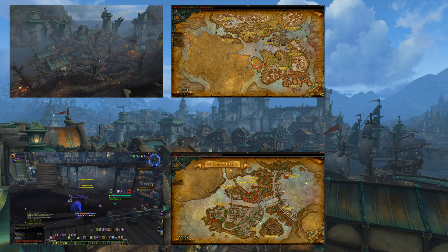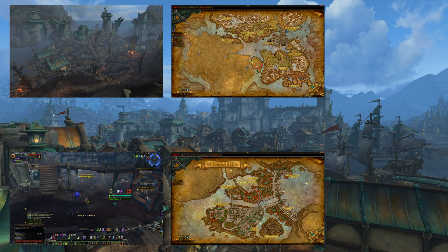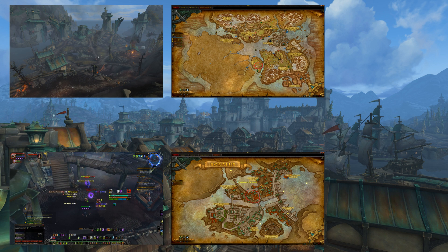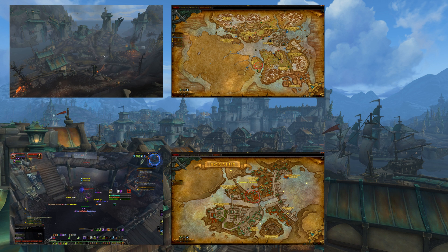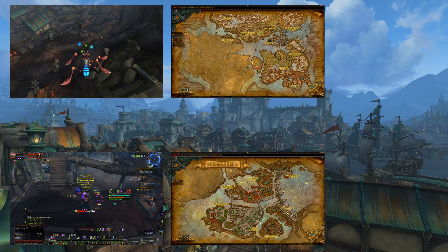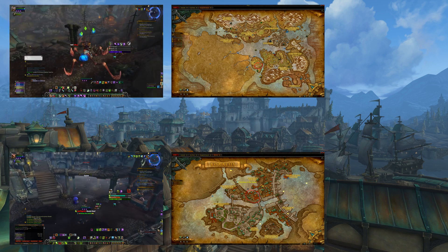A great way to farm efficiently is to get a group for spots that respawn quickly. One spot is in the Alliance capital city from this new expansion, another is Visual Hill. There are a lot of spots I could go over all day, but it's up to you what you choose. We'll actually go over more spots live during a stream. That covers tailoring — I probably missed some things, but this is all I saw coming for tailoring when it comes to gear.